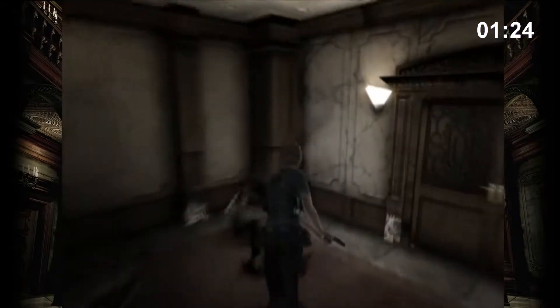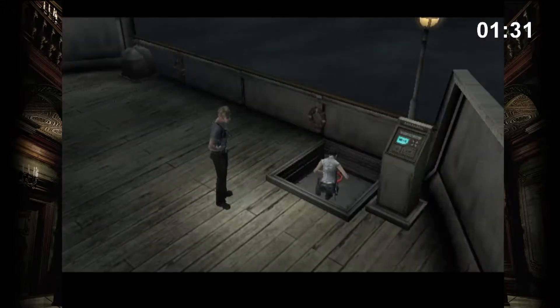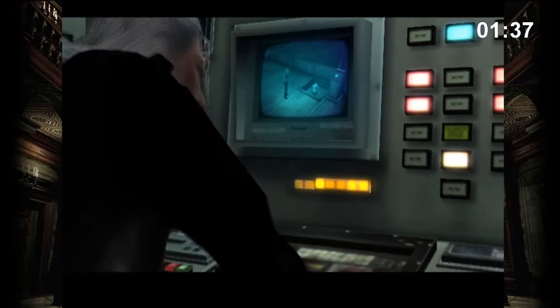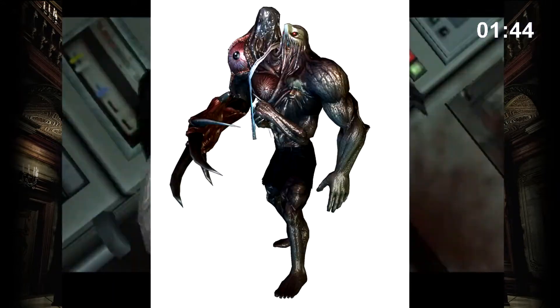Bruce has to fight his way through the zombie-infested cruiser while being stopped by the typical Resident Evil roadblocks. Most of the time he has to find a certain item to use said item to unlock a new path. While our duo is making its way to the bridge of the ship, we get to observe Morpheus as he is injecting himself with some mystery juice. I am sure this is going to turn out great — just ask William Birkin.